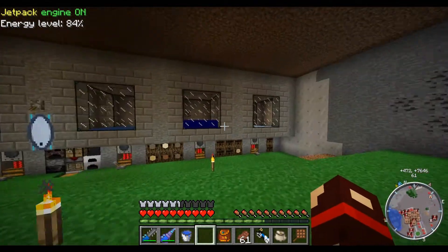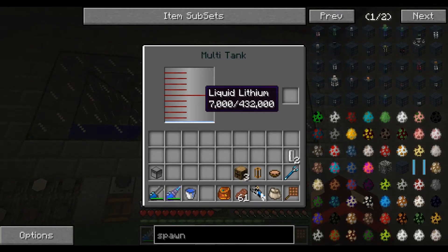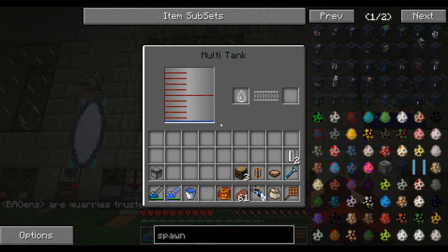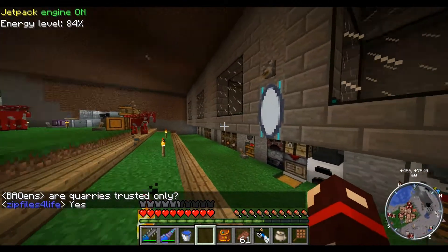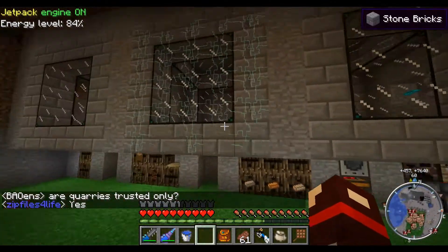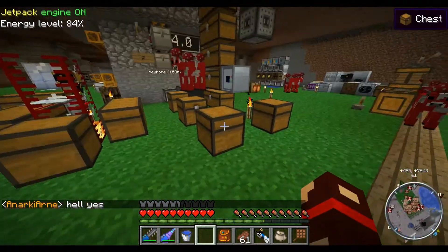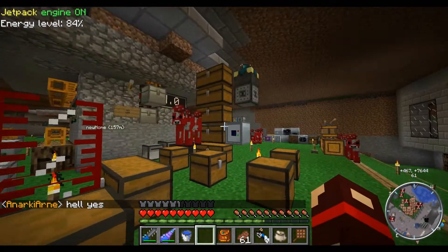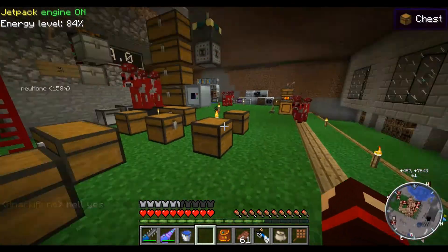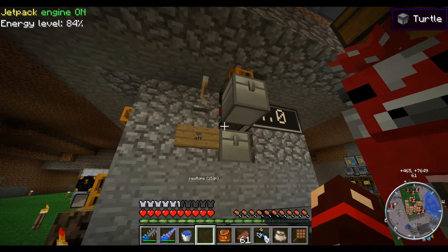I got some tanks — this one's the lithium, hydrogen, sodium, silicon, and those two are empty. I recently just moved down here, so I just put all the chests right here, and I'm still moving stuff into barrels and all that. I got Merlin the enchanter right there.